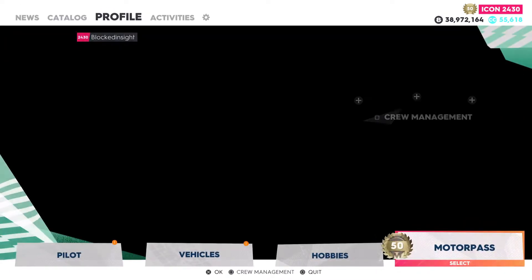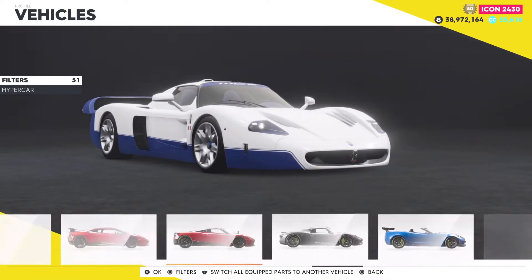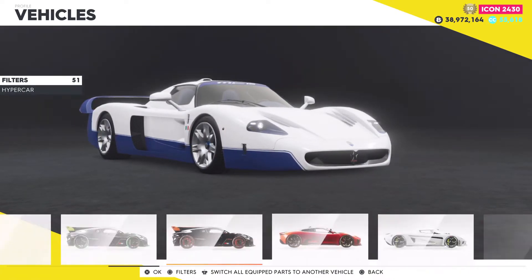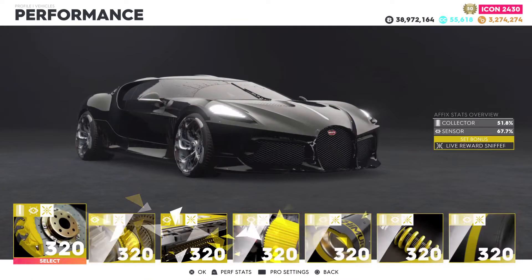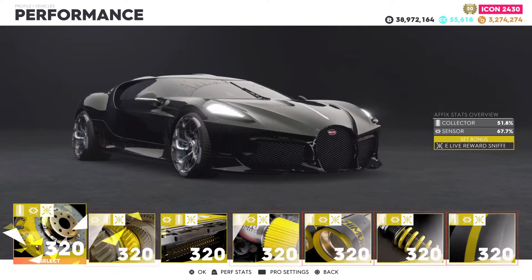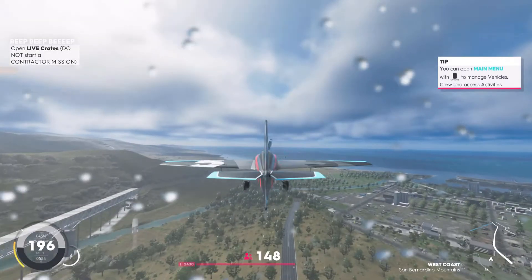If you guys have a live reward sniffer set, I recommend running that. I'm going to fly over to the Bugatti that I have the set on. You don't have to use this to get it done, but it will make it a lot easier. If you have this set just laying around, throw it on. The other way to do this is to jump into a plane and fly around.